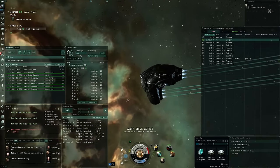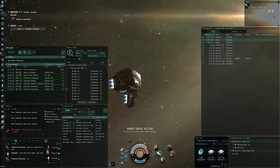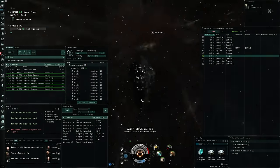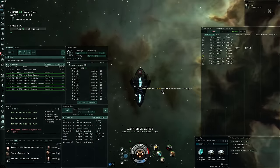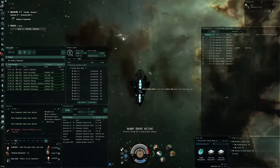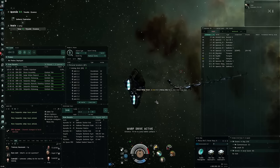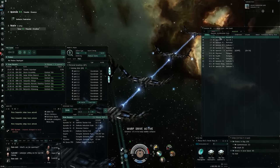Hi everyone, the Lone Wolf here, welcome back to some EVE Online. In today's video, I'm doing a bit of exploration - I just found a Serpentis narcotics warehouse. This is a little bit different because this is not my Ishtar; this is actually a Vexor Navy Issue that I fit in such a way that alpha clones should be able to fly this ship and do this kind of exploration.